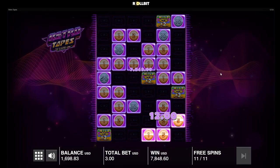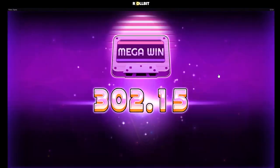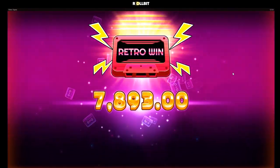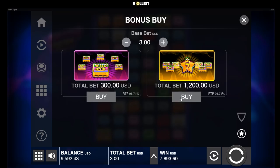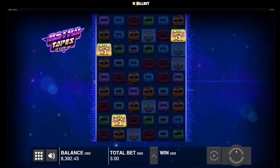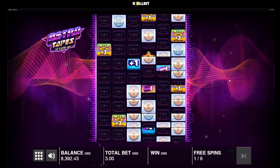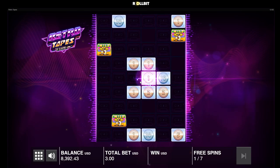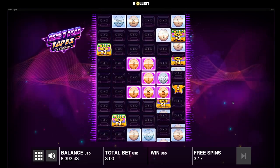Oh my god, 7.8k win! Holy shit — hit all four multis, that's what we like to see. Not bad, not bad. We're gonna do a few more and then call it. Okay, 2x layer — connects to all four, if we had a bigger multi that could have been nuts. It collects everything around this area. No big multis so we're not too worried about this one, and we did just have a big win.